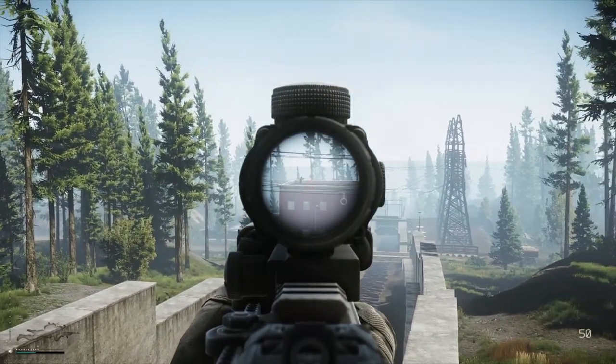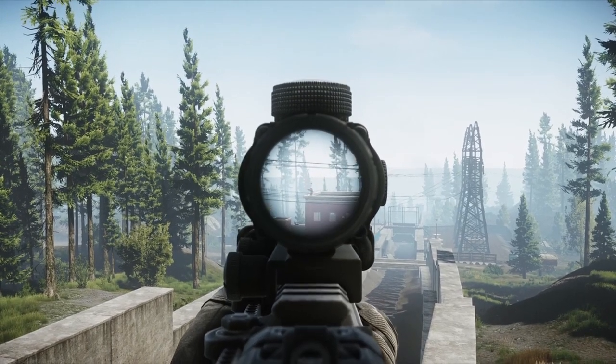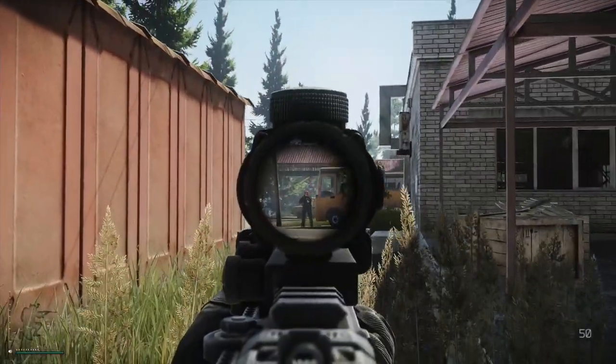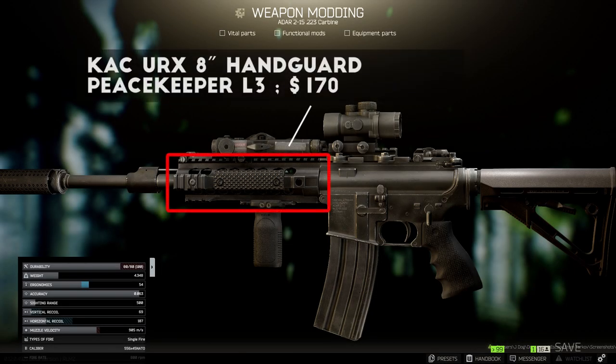This next build can be used with an M4 or ADAR, and is meant to be a versatile medium to close range rifle for patrolling maps like Shoreline and Customs, where you need a little bit of range to scout for enemies but also need to be effective at close range if necessary. First off, I added the KAC-URX 8 inch handguard, sold by Peacekeeper Level 3 for about $170. This handguard kind of serves as an upgraded version of the KAC-RIS handguard, with a slight boost to recoil reduction. You will need to add the MK-12 low profile gas block to use this, but thankfully it's now sold by Peacekeeper Level 2 and Mechanic Level 2, making M4 modding in the early game way easier.